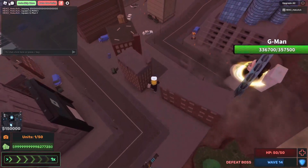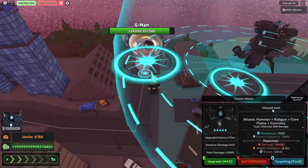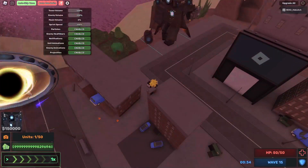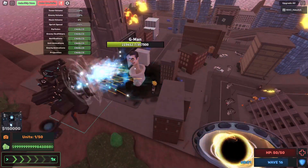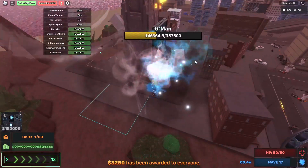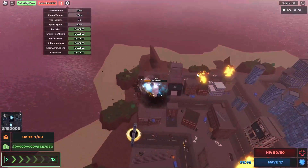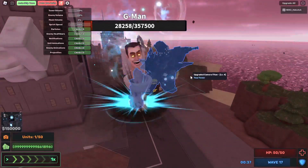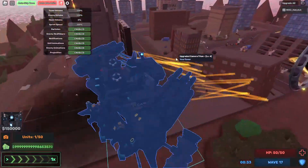Alright guys, we now got G-man here. He's already doing good. I'll start with his cannon. As you see now, he's obliterating G-man with it. Oh yeah, the super jump — look at that, it can jump really high! It uses its core at the same time, and it does about 20,000 damage every couple of seconds.